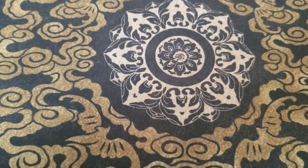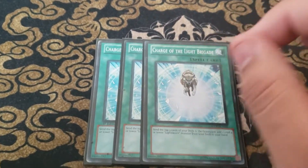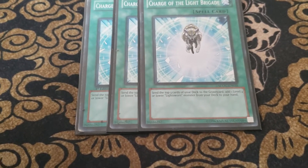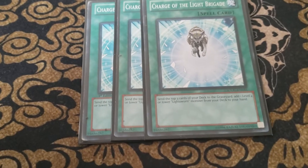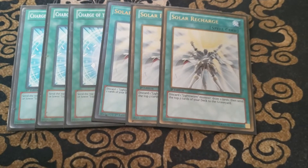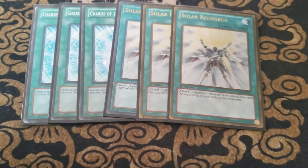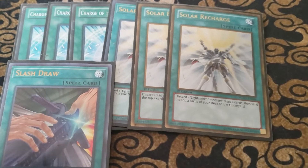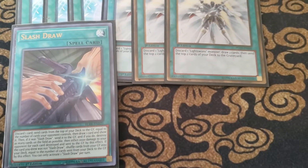Now we will go on to the spells. Starting off, we have triple Charge of the Light Brigade — this is your Rota for the deck, along with being a card to thin the deck. We are also playing triple Solar Recharge, which is a phenomenal card for the deck. The only downside is you can sometimes mill off your good cards, which is what the one Slash Draw is for. Slash Draw lets you recur your cards, actually choose what gets sent to the graveyard, and lets you shuffle back cards into your deck — so it's a very good recursion card.